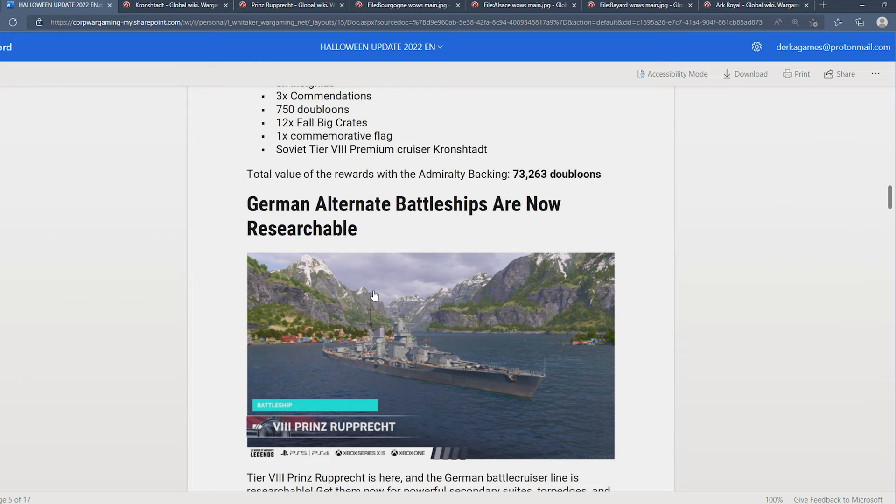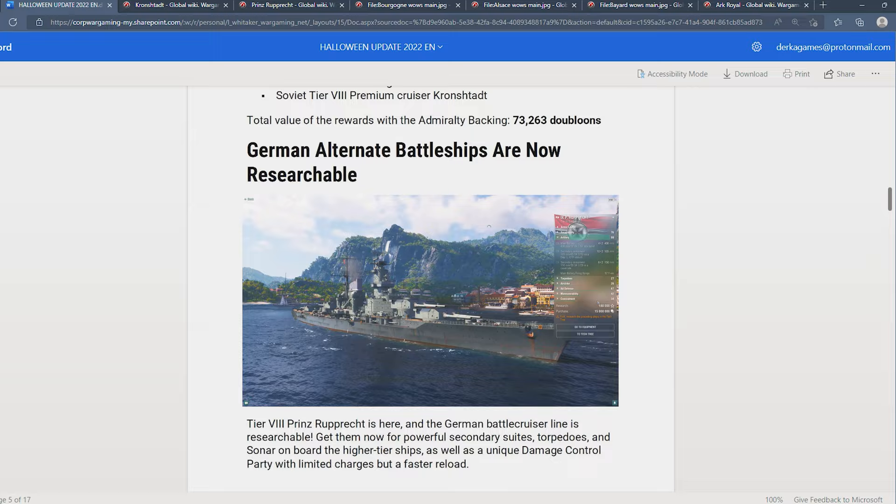The German alternate battleships are now researchable battlecruisers — not battleships — but all of them are going to be researchable: Derfflinger, Mackensen, Prince Heinrich, the Zieten, and then finally Prince Ruprecht at the top.